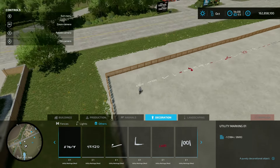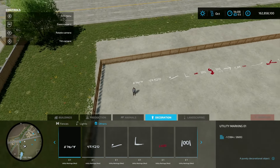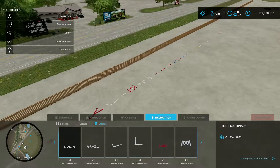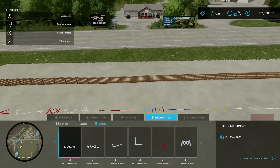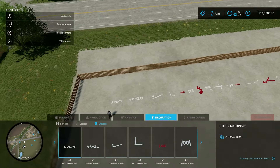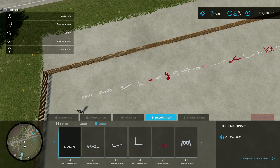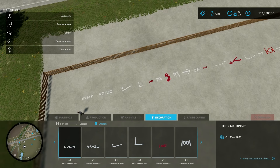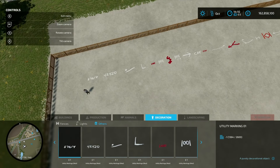There's your first one - they're all called Utility Markings with a number at the end. Number one goes all the way down to number 35. I don't know what any of them mean, to be fair, because I've never worked in utilities. They're only going to cost you a pound, dollar, or euro each depending on what you're playing with, and you can delete them - though you're not getting your pound back, you're still losing a bit of money.